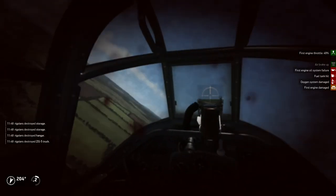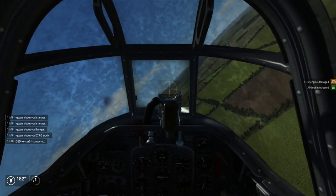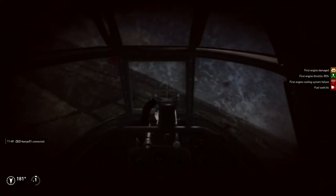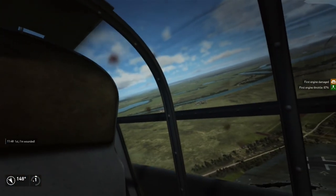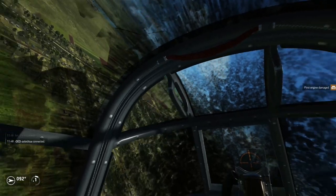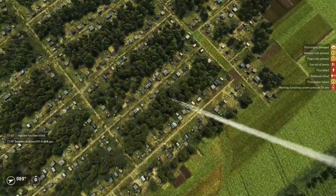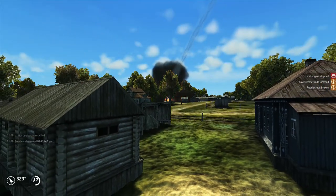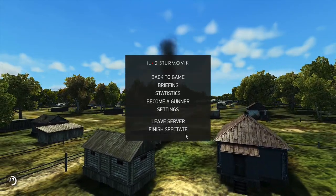I think I damaged myself or AA hit me. The AA hit me. I don't know how much damage I have. The AA is really nasty at the port. But we successfully hit the target — I'm just going to fly over it. That's what can happen — it got blown up. Unfortunately, AA on this particular server is nastier than expected. But we were successful in bombing the targets.